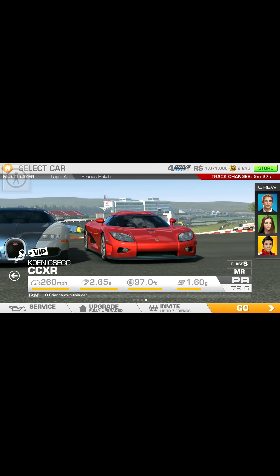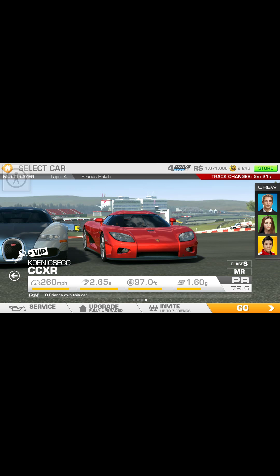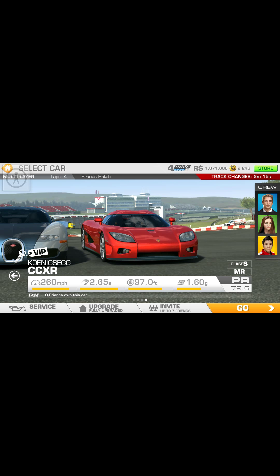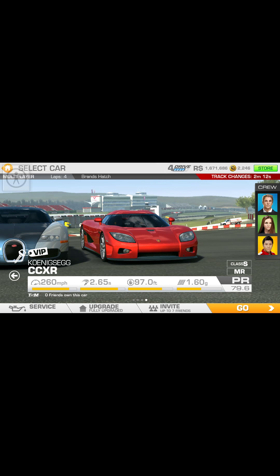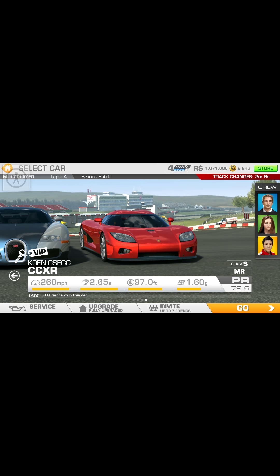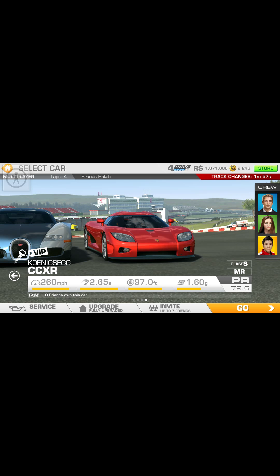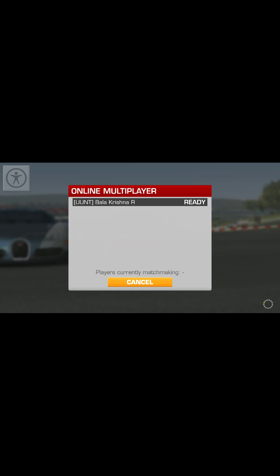The second thing to keep in mind is that multiplayer has a property called slipstream. Slipstream allows you to gain additional extra speed beyond your original speed and acceleration. To gain a slipstream, all you have to do is keep your car 5 to 10 yards right behind your opponent's car.